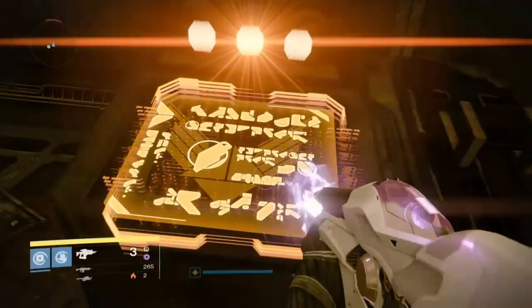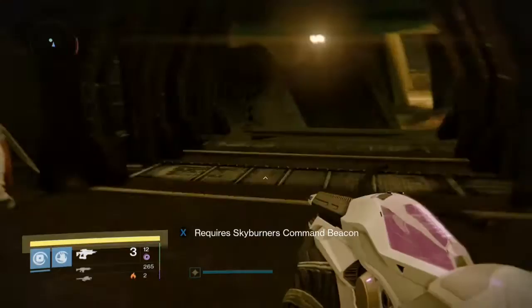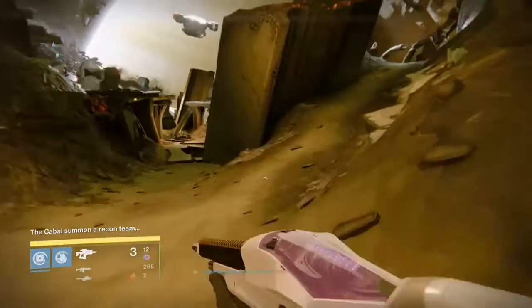Now it's going to summon some Cabal. You go through the waves — there's like three waves or something like that — and then you get Follis' brother, as me and my friends call him.